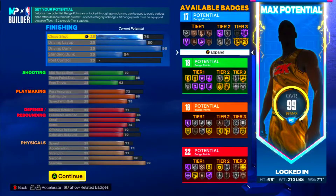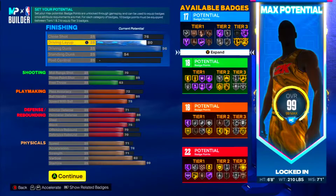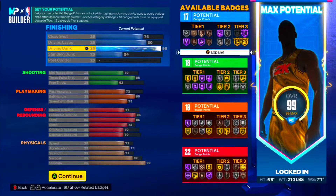T-Mac was an elite finisher, y'all — an elite finisher. Then we're gonna go 80 driving layup to get you a good layup, and 86 driving dunk y'all. Trust me when I say this — you don't need a 99 or a 96. An 86 driving dunk will give you limitless takeoff on Hall of Fame.